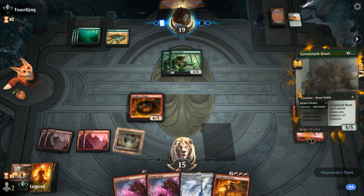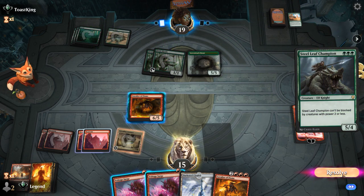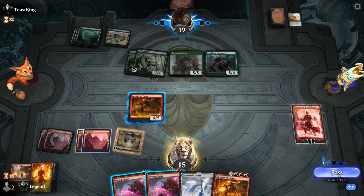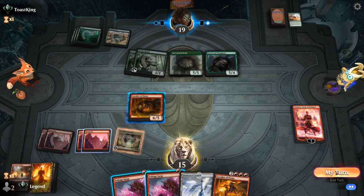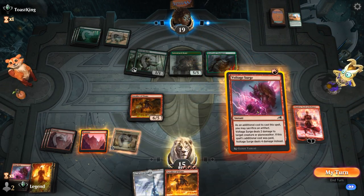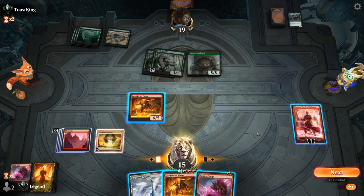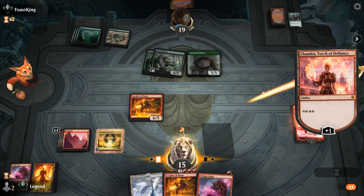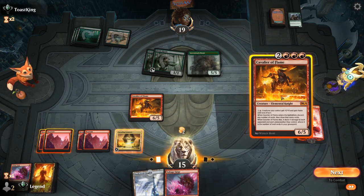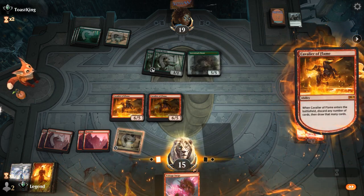We might want to hang on to Voltage Surge to take out bigger problem cards. With Citadel we can sacrifice an artifact to deal four. We could also just double Voltage Surge on Steel Leaf and then next turn play a Cavalier and smash. Let's go with that. The opponent likely trades Beast for one of the Cavaliers. We add mana, play Cavalier, discard both cards — putting a land in the graveyard is also helpful for Cavalier's death trigger — then activate and attack. We suspect a trade.